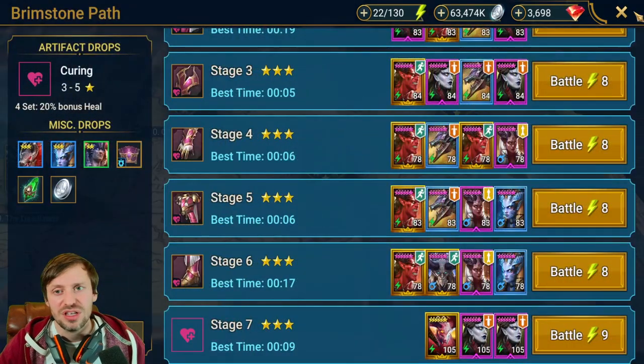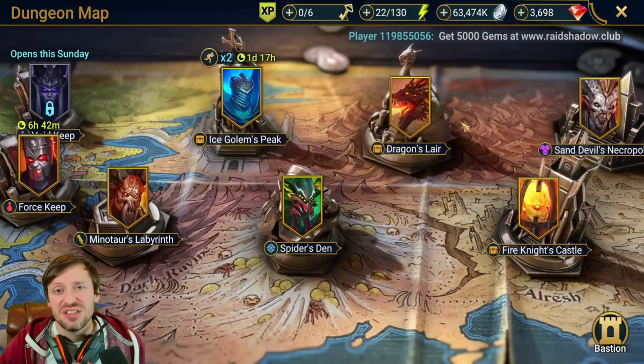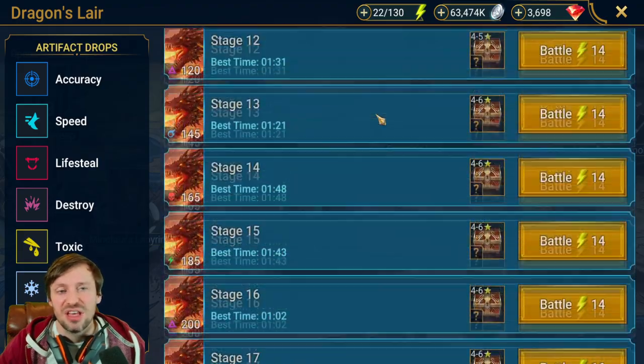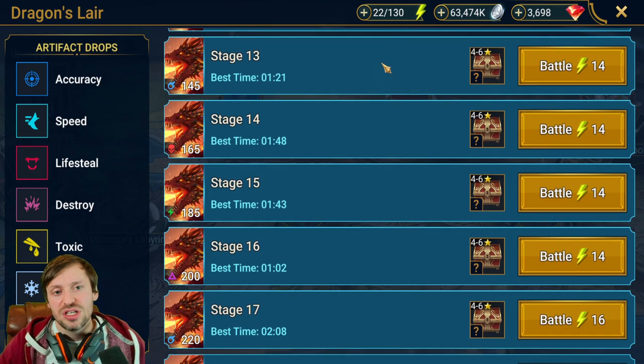The dungeon to focus on first is Dragon. Dragon is the easiest dungeon and has the best gear for early to mid game. You get Accuracy — which helps you land debuffs — Speed, and Lifesteal. Lifesteal is arguably one of the best gear sets for early to mid game; it keeps your champions alive and you can do so much with it.